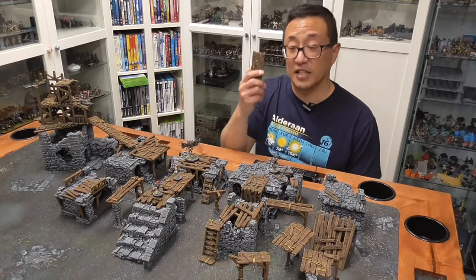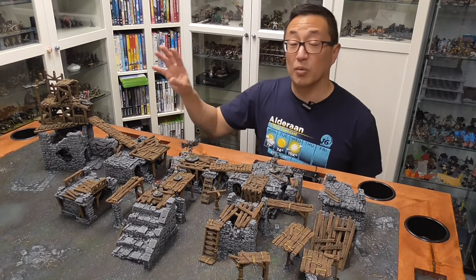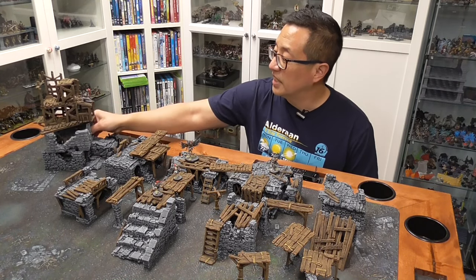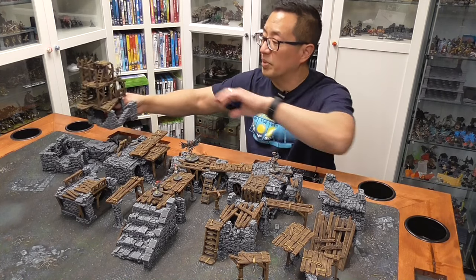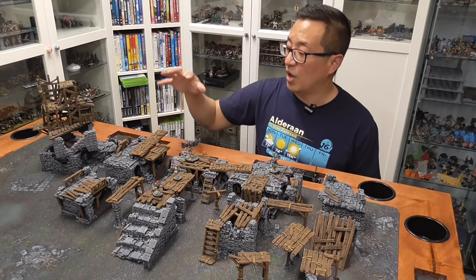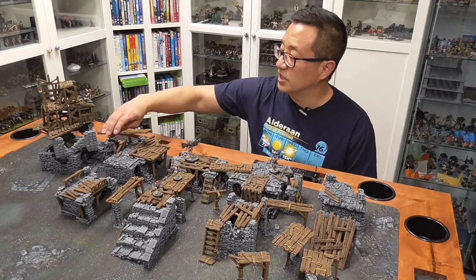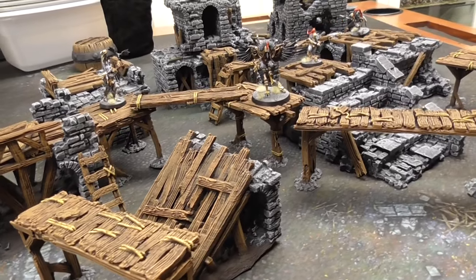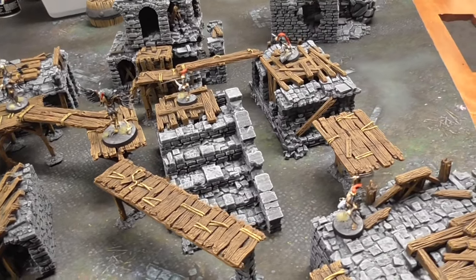It doesn't take very long to print out these pieces, and by using the same color scheme you can paint them up really quickly and it all ties together. I'm going to start printing up more ruined buildings. One of the great things about how Printable Scenery made these buildings is that they're about the same height — they come in three-inch increments so all of the pieces flow naturally together. The bridge set is about the same level as the first level on all of these buildings, so I can maximize the versatility by connecting them and creating a network of gangways where people can be running along, fighting each other, and pushing each other off.